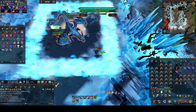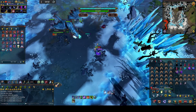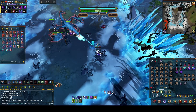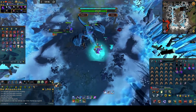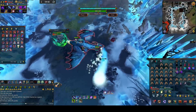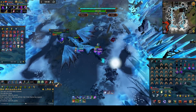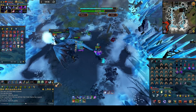When Vorkath does his 10 by 10 AOE attack, you can surge, escape, or dive. But if your defense and health are high enough, sometimes it is just easier to tank it. You will see both enemies' health at the top of the screen.